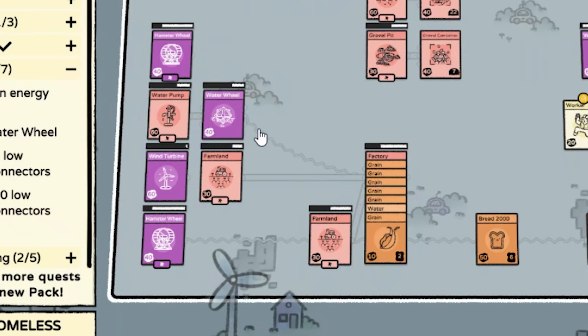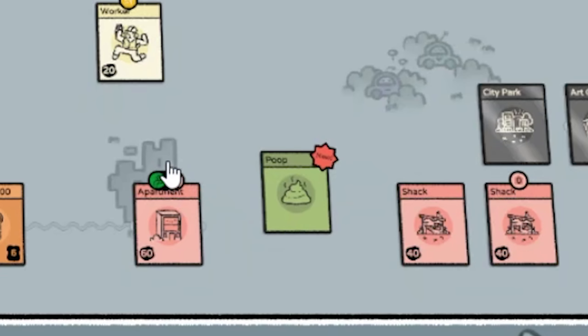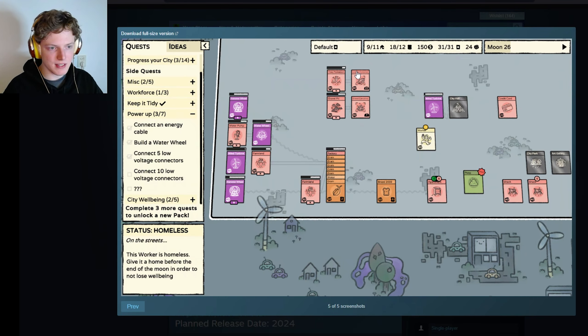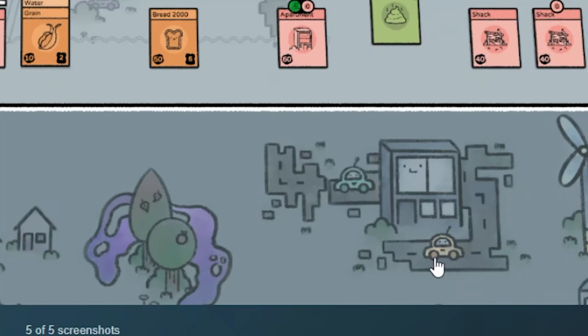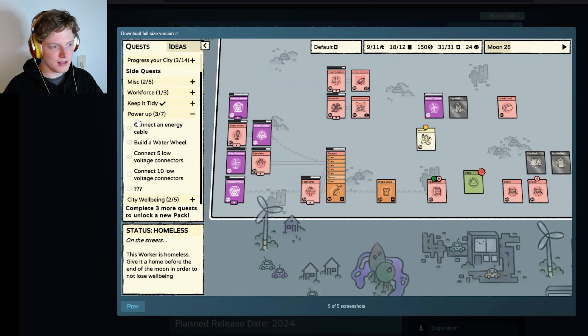And then the last picture — this is the default look, and you can actually see the little roads, the electricity connections, and the road here. We have poop, we have shacks, there's a little symbol here which I don't know what it means. We have a city park, an art gallery, a city hall, a gravel container, a lumber container, and all the farmlands are going to the factory with cranes and water. And here's the bread 2000, which is worth like 6 food points. Status: homeless — on the streets, oh no. This worker is homeless — give it a home before the end of the moon in order to not lose well-being. So you need to give people homes. And here you can see more quests: connect an energy cable, world of water wheel, connect 5 connectors, connect 10 connectors.